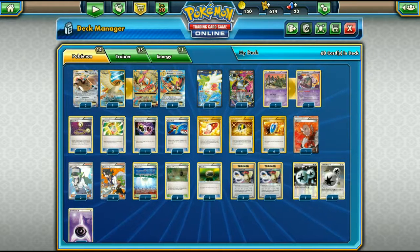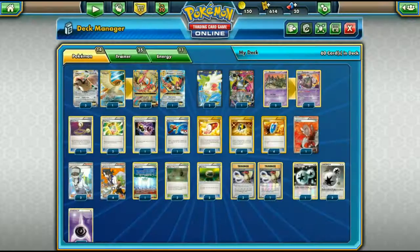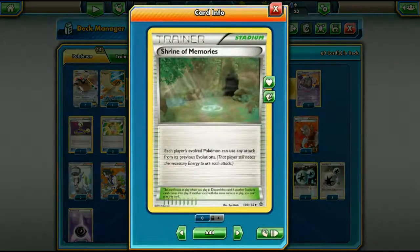There are multiple ways to look at Pidgeot. You can use it strictly for Mock Cyclone, which does 130 damage for three energy and makes your opponent switch their active Pokemon. Then maybe later you can Lysandre something out and knock it out with Mock Cyclone or Feather Lance.